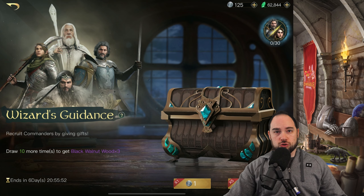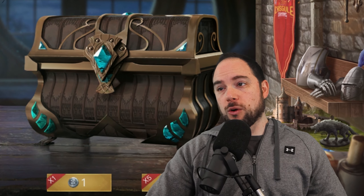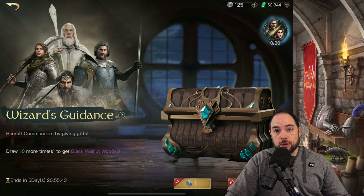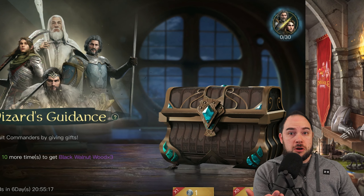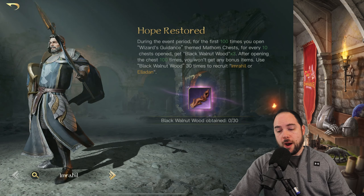For every 10 draws that you do, you get a guaranteed three pulls on the Black Walnut Wood that is required to summon and improve their loyalty. It looks like there are also two tier threes that we could unlock here — Gandalf the White and the new commander Thorin — but let's talk about the two commanders that you can get along the way.